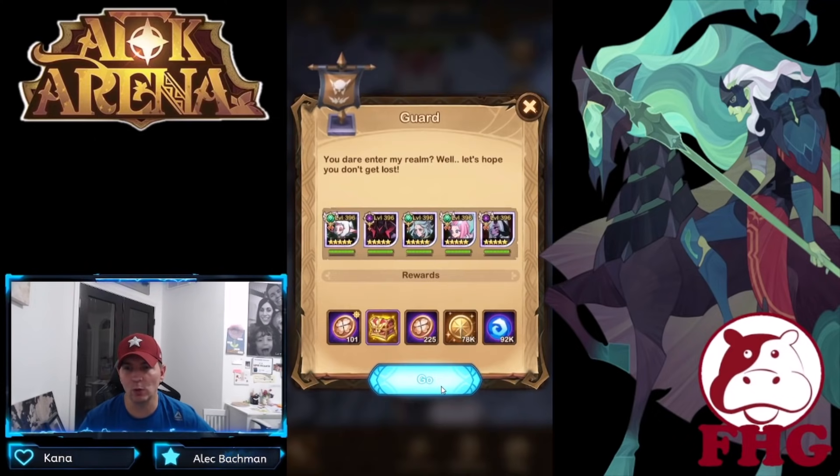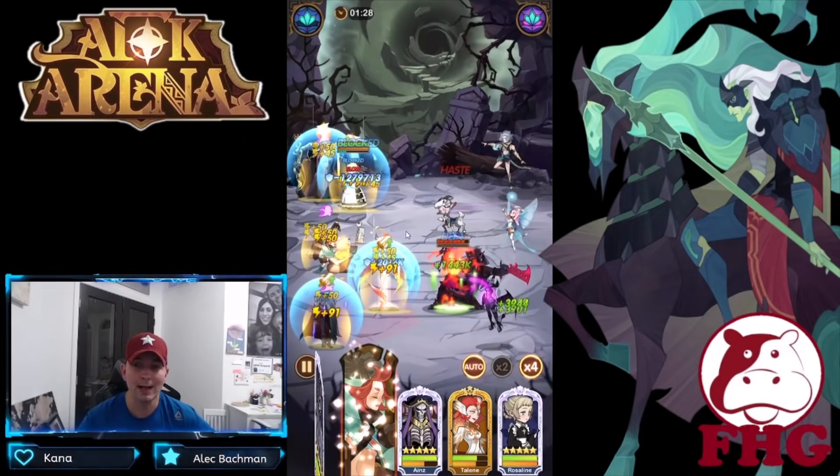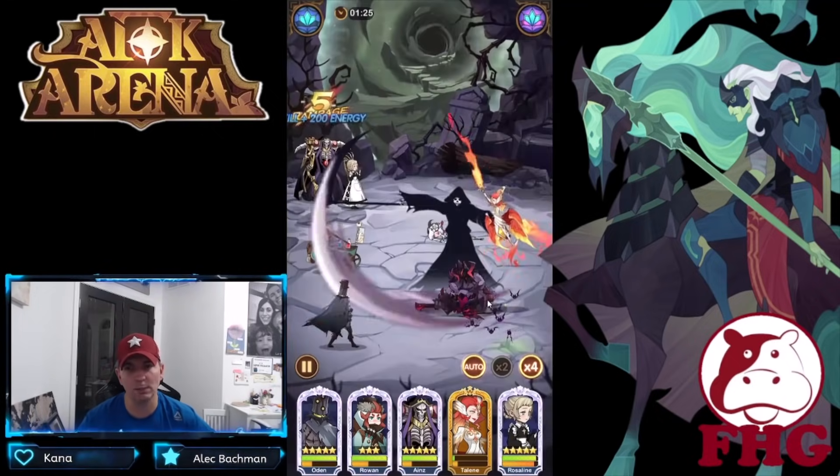We're going to pick up that one because we have Rose in here for support, we have Rowan in here for support, and then we have Talene for support. So not only is she getting that Celestial artifact we picked up, but she is also getting the support artifact.